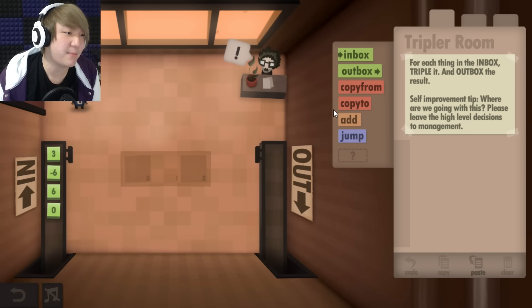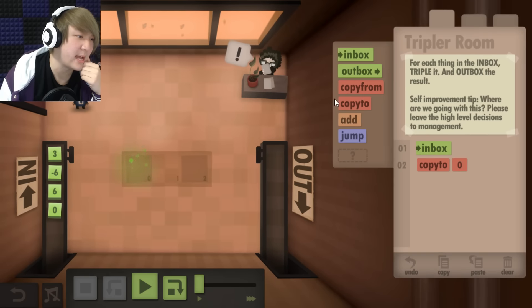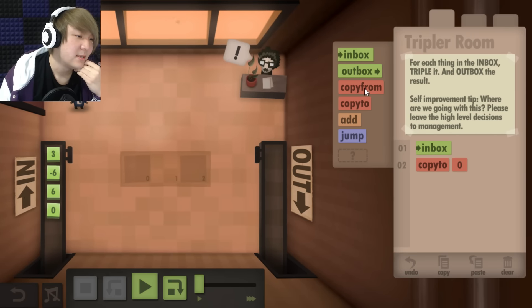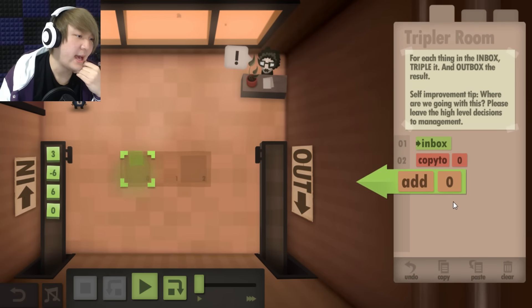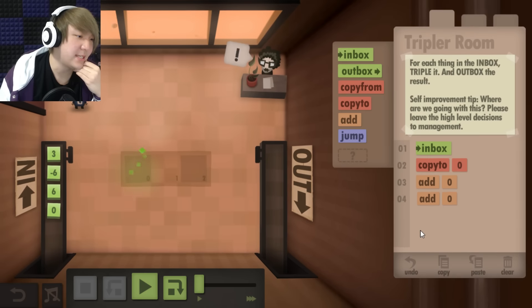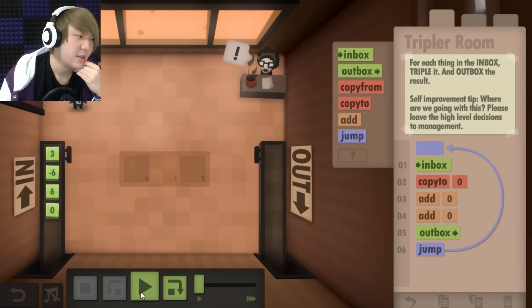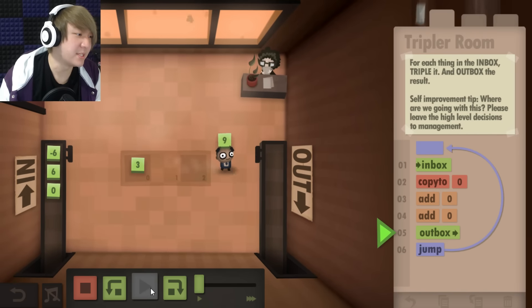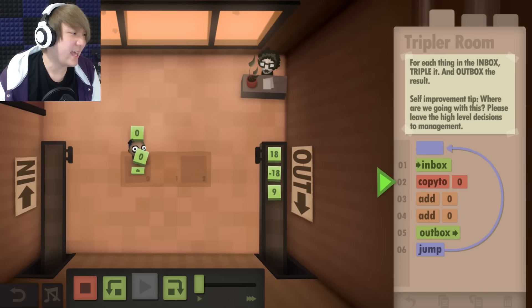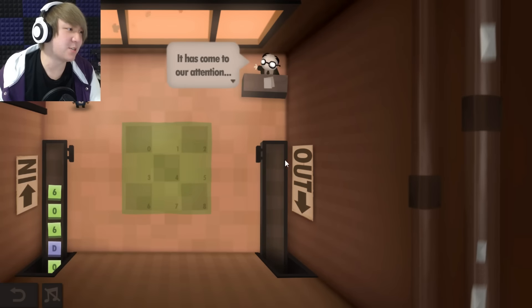For each thing in the inbox, triple it and outbox the results. Alright, so first I gotta take it from the inbox and then copy it to a slot. And then I will add it once, add it twice, outbox it, and then do it all over again. Does that work? Tripled — and out it goes. Yes, I like this. I'm becoming smarter as a human being. Alright, my ninth year. I'm almost a decade into working for this company.